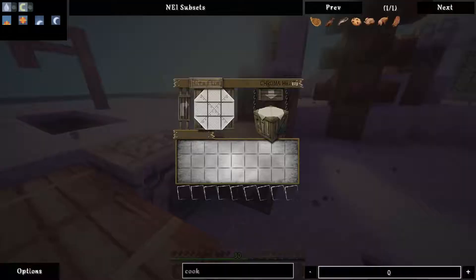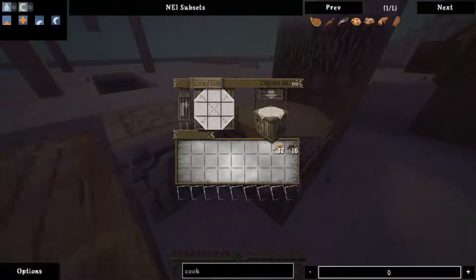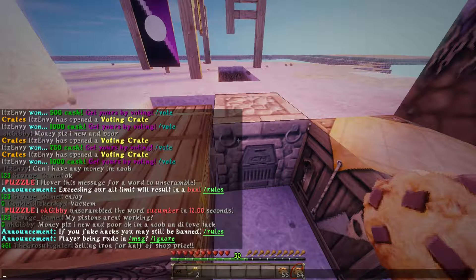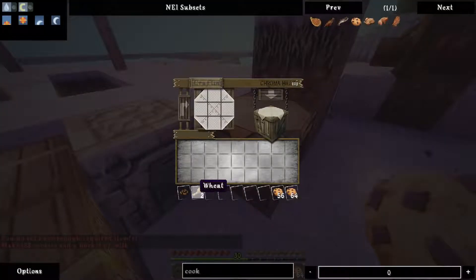Okay, 32 wheat. There we go — and like that. That should be enough. It wasn't enough — oh, and a bucket of milk. Also, why didn't I make this one? I also needed that one.